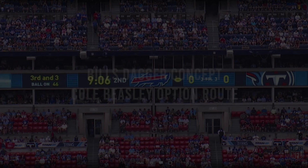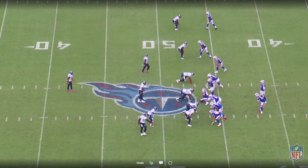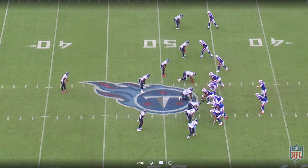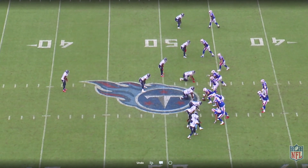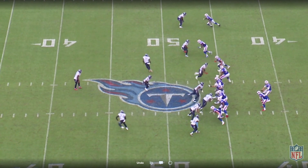3rd and 3 situation, Bills vs. the Titans. We're in the 2nd quarter, 9:06 on the clock. The Bills send out their trip set — it's a nub tight end set, with the tight end to the bottom of the screen. And they're going to run their dagger concept against the Titans coverage that drops into an inverted Tampa 2.